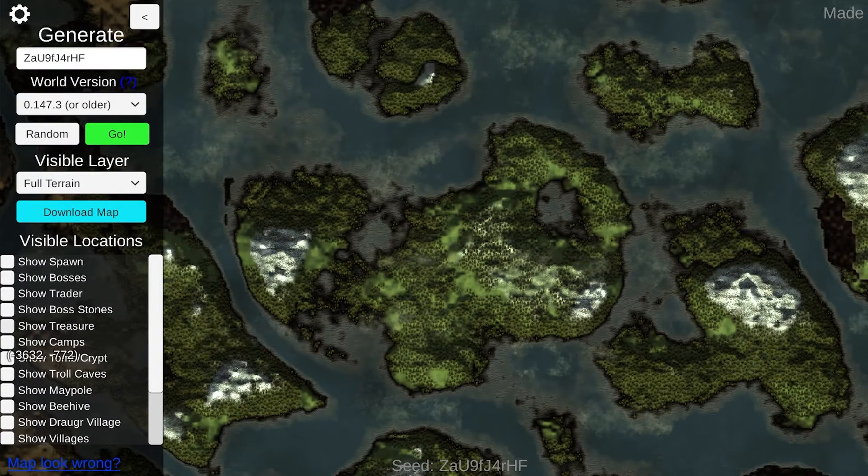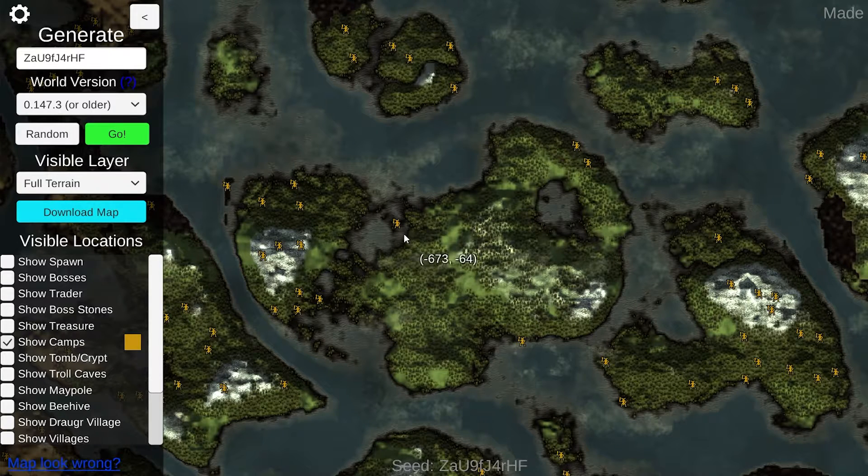If you're looking for camps of enemies, you can click the Show Camps icon over here, so it will show you different camps. Like there's a gray dwarf camp over there, and several drake nests around the map. So you're going to see there are dragon eggs at those locations.